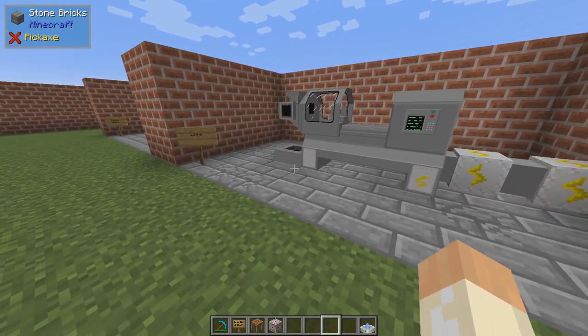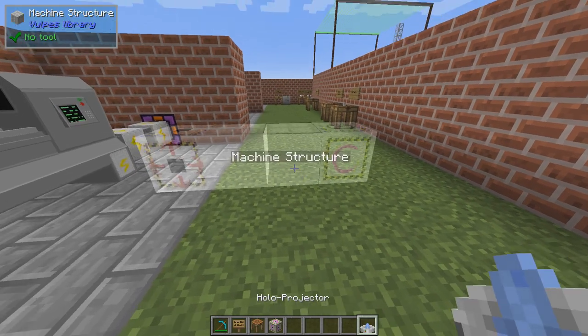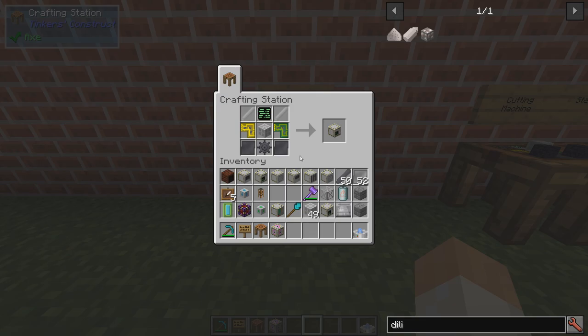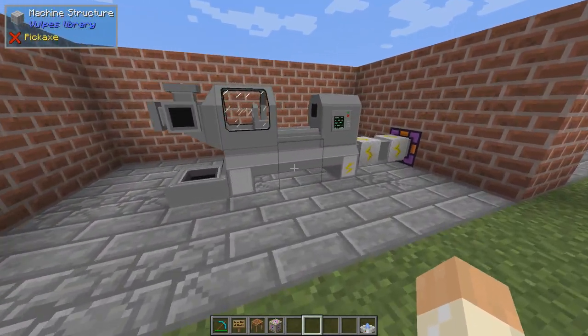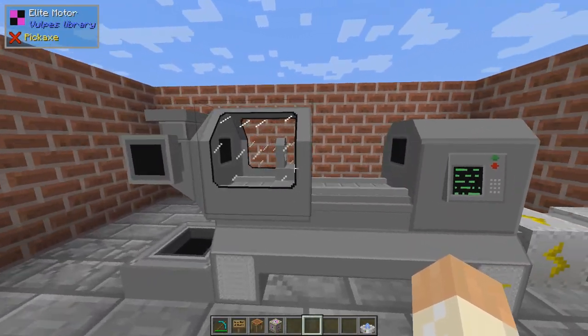After that, perhaps you would like to build a lathe. Once again, the holo projector. The only thing new here, except for the familiar parts, is that we have a motor. The lathe looks very similar to the other recipes, but the motor comes in different tiers. Like with the coils, you can get different speeds. There are four different ones: motor, advanced, enhanced, and elite, and machine speed is the only difference.